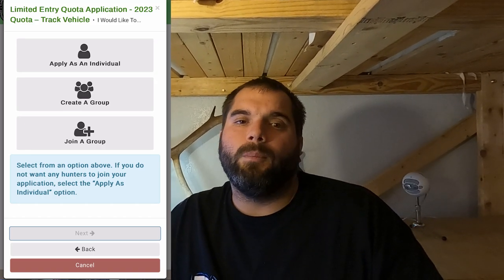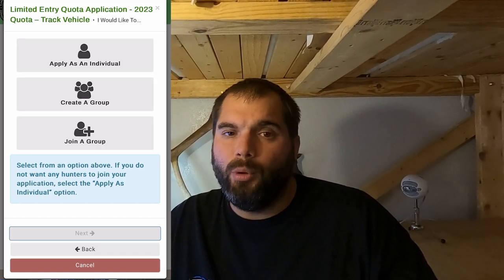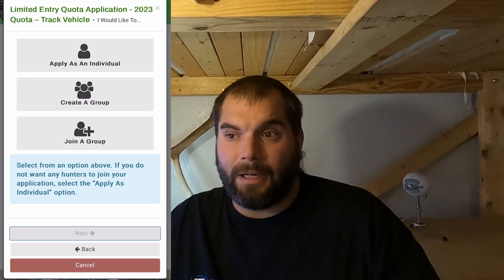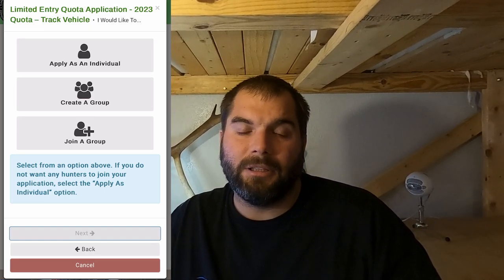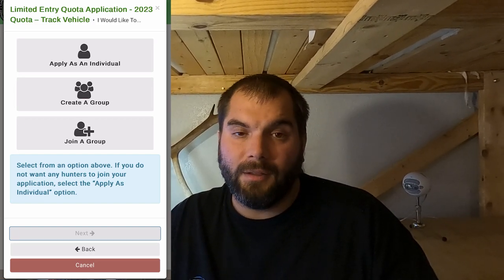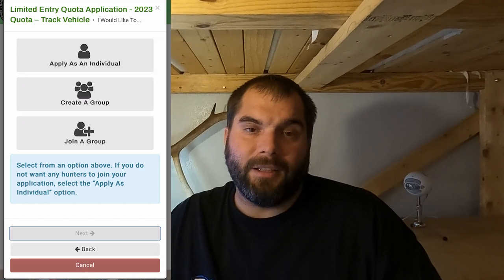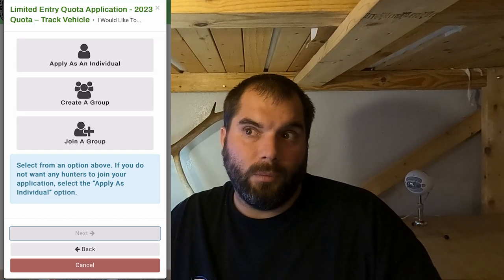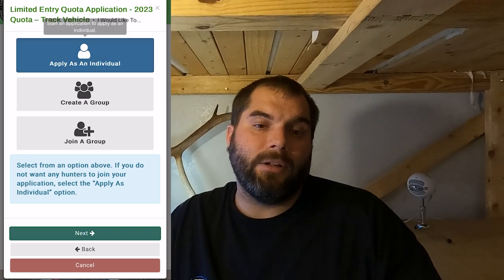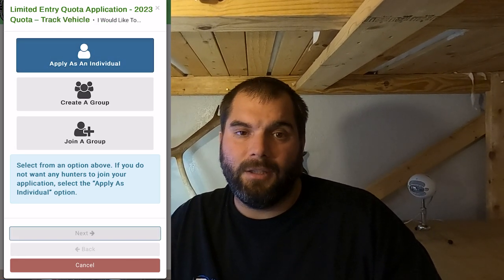So if you have a bunch of people with five preference points and another person has two, then everybody's going to apply as if they have two. Generally speaking, it's a good idea to make a group with people who have a similar or the same number of preference points. If you wanted to apply as a group, you would either create a new group — if you're the first person in your group to apply, click 'create a group.' Your checkout is going to be exactly the same as doing it as an individual, except at the end it's going to give you a group number. You can then share that group number with your friends. When they apply, they can click 'join a group,' enter that number, and everything's already filled out because the original group creator has already put in those choices. I'm going to walk you through the process as an individual.